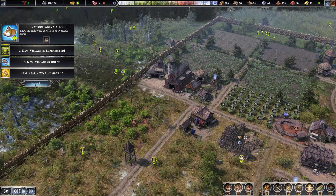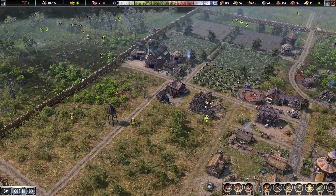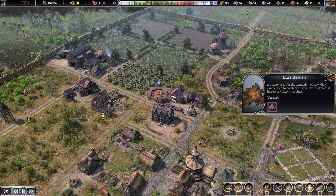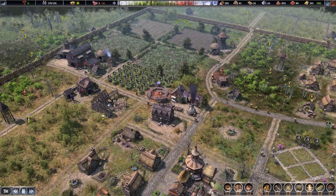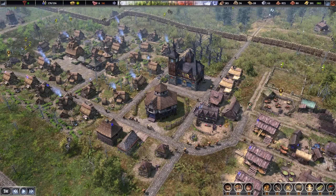Two more villagers emigrated, three were born and we're now at year 16. What do we have left in this deposit? Getting pretty low — 455. This one still has 2,600, so it's worth keeping all this pottery etc. in the same area.